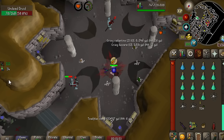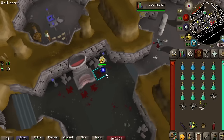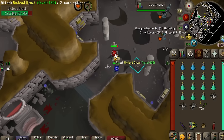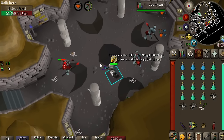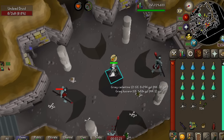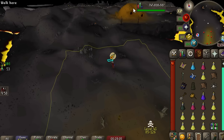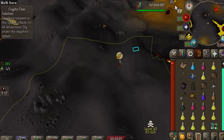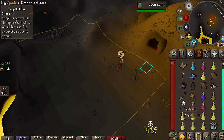They also drop hard clues at a rate of 1 in 100, so we might get on average 10 hard clues along the way. I think that's a pretty good tradeoff. And there's literally an altar about 5 feet away from these guys, so I actually didn't need to bring all these prayer potions. I had to hop 20 worlds to find a free spot here. I don't know why there are so many players at the undead druids. This is just me baiting comments to tell me not to go into multi-combat in the wilderness for clue scrolls anymore. I hate dropping hard clues.